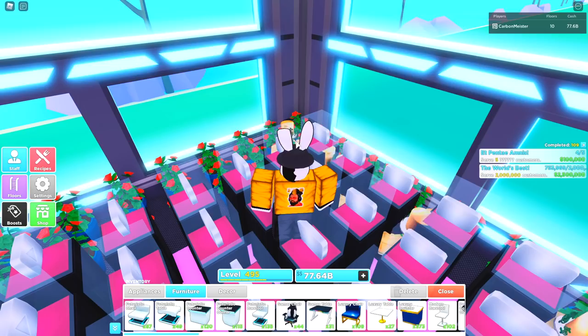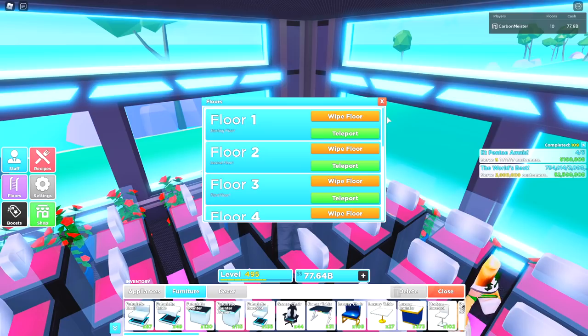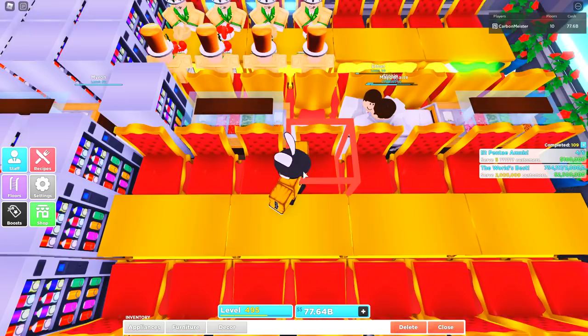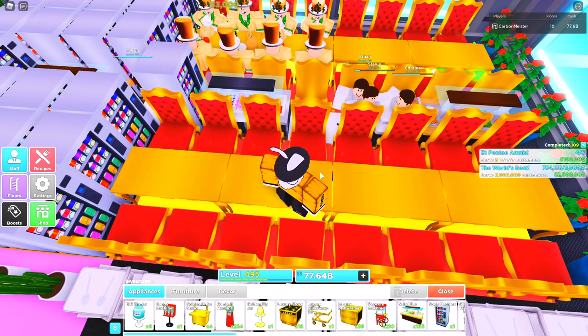Now inside my restaurant, I want to show something I pretty much begged for in my interview with David. If we head to the floor menu, we now have the capability of wiping out the entire floor. This is going to be so much easier for testing layouts — I'm super happy they stuck by their word and introduced this feature. Big shout out to David and Preston. Now let's head to a floor where I have a salad bar set up and do a quick replacement — delete the salad bar and place the dessert bar right there.